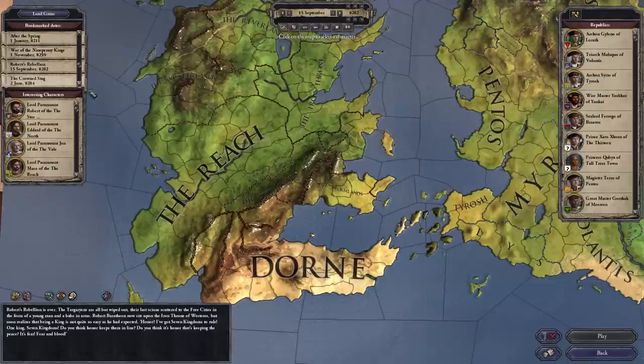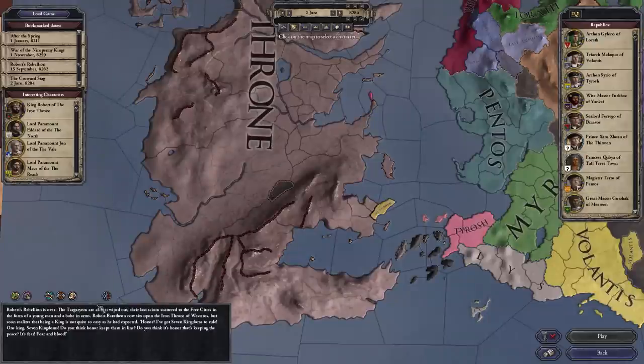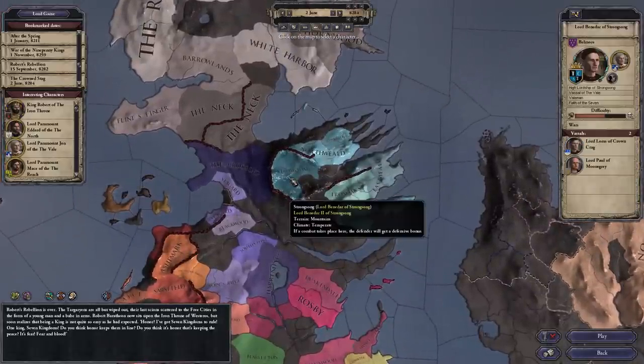We're going to be playing at the Crown Stag date. Robert's Rebellion is over. The Targaryens are all but wiped out, their last heirs scattered to the Free Cities in the form of a young man and a babe in arms. Robert Baratheon now sits on the Iron Throne of Westeros, but soon realizes that being king is not as easy as he expected. Basically, we're starting in the aftermath of Robert's Rebellion, which is where my house has come to be and had its first fortune.